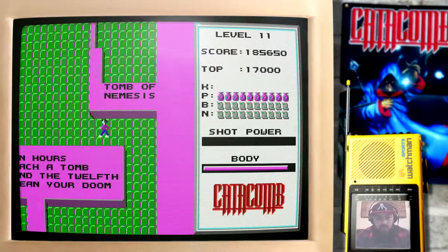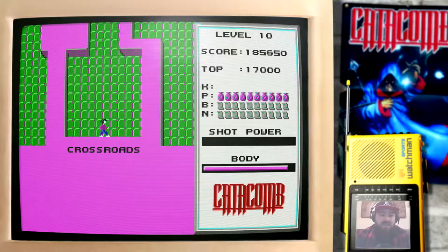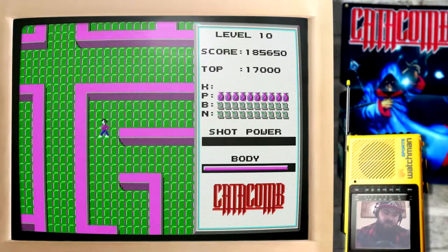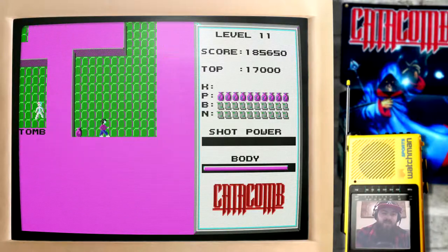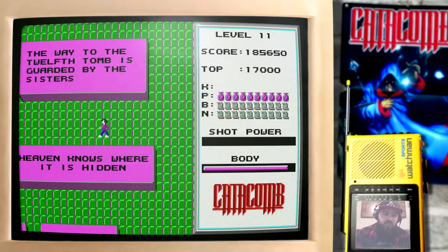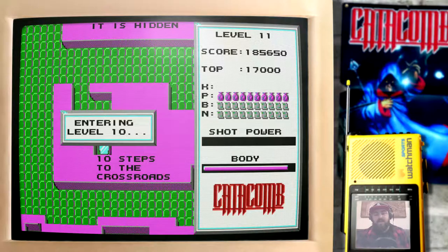You also really want a good supply of scrolls for both nukes and bolts. You can theoretically get by without those if you've got enough health potions to stop yourself from dying, but the nukes and bolts will make things much, much easier in the later sections. So that should probably be enough health potions for just now.